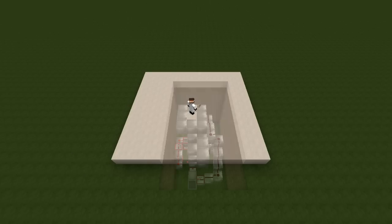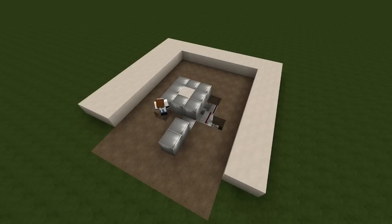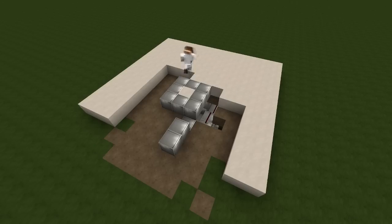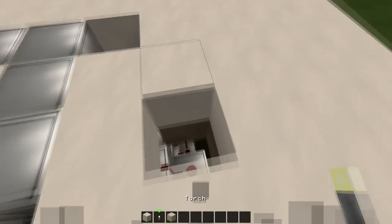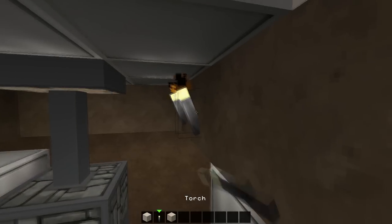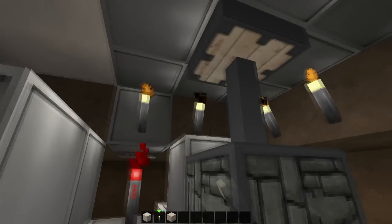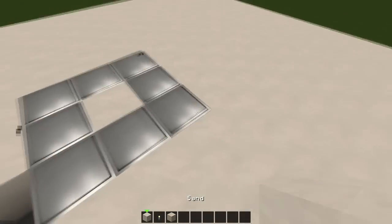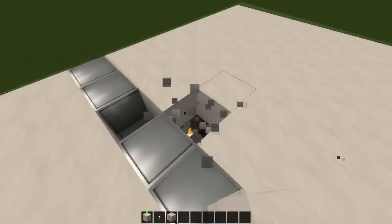Now we are finished. By placing it underground — I'm not going to build it again, just copy it by world edit. Make the cover super fast. And for the holes like that, you can use torches so the sand is not going to fall down.